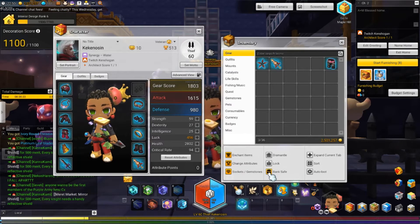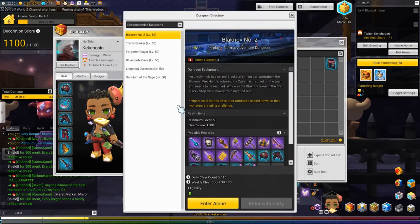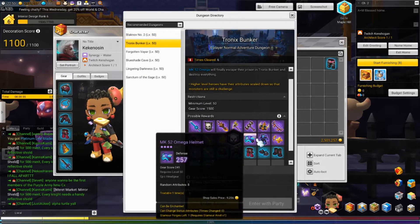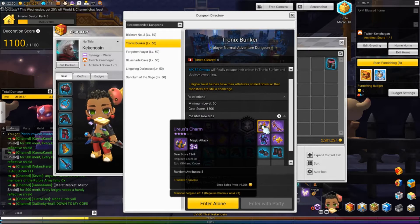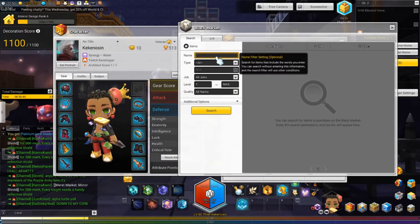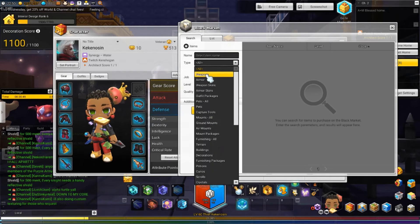Now my main goal is to get to 2100, so I'll start enhancing things if I need to and just spam Tronix Bunker. This Iris Charm item seems to drop pretty commonly, so if you can get it and sell it on the market, take that five million mesos and come over here.